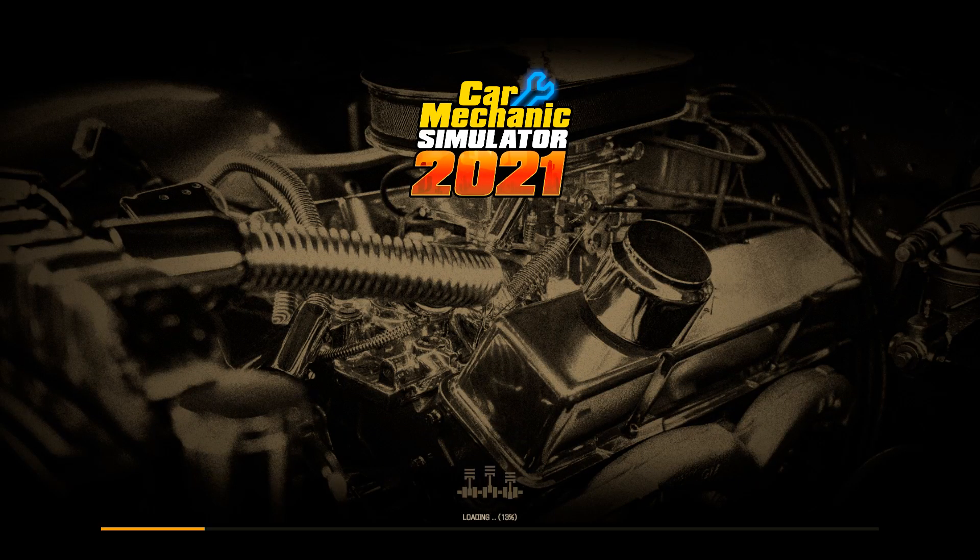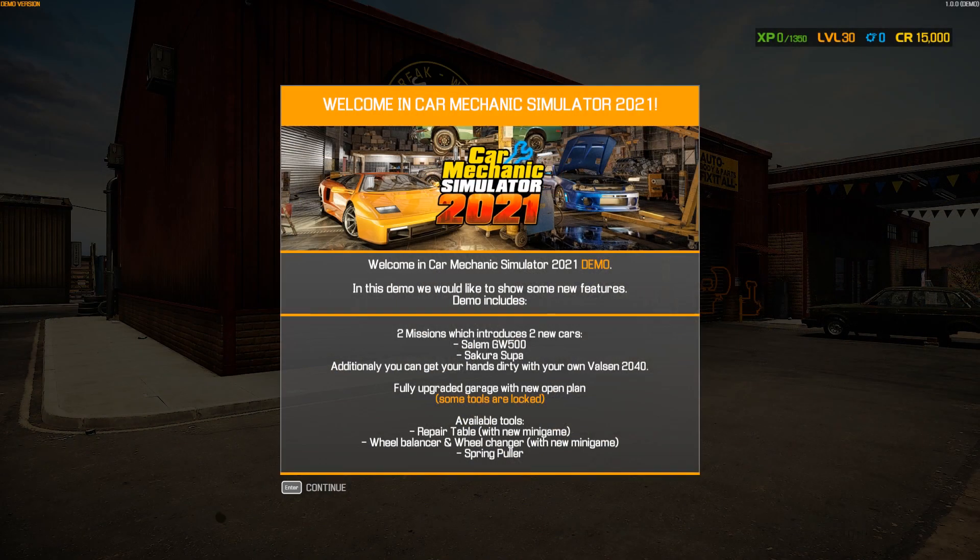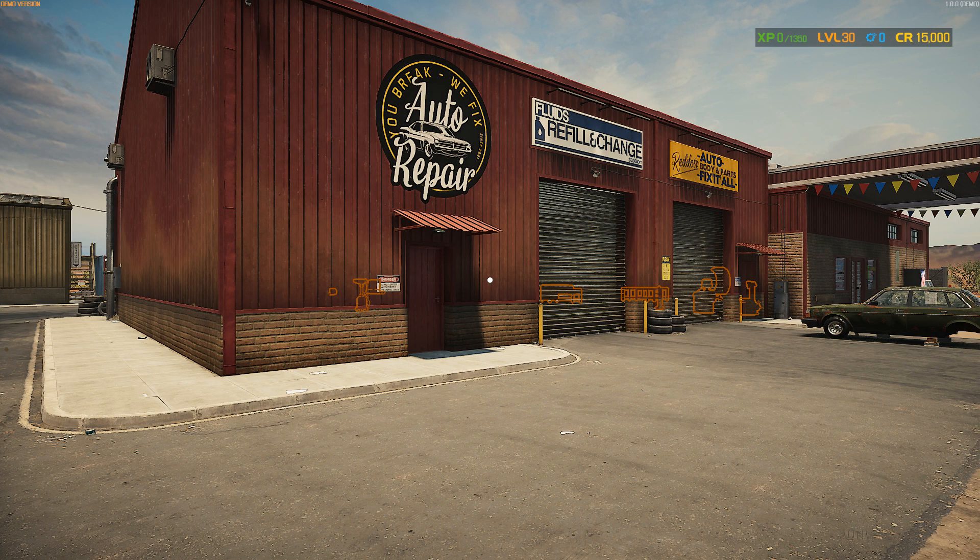Welcome to Car Mechanic Simulator 2021. They'd like to show some of the new features. The demo includes two missions with two new cars, and you can get your hands dirty with your own Velson 2040. There's a fully upgraded garage with a new open plan. Some tools are locked — available tools include the repair table with a new mini game, wheel balancer, wheel changer with a new mini game, and a spring puller.